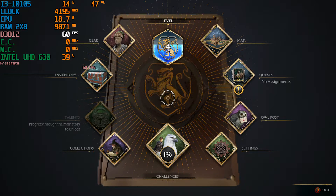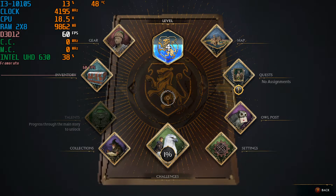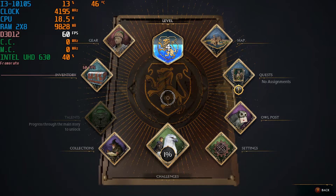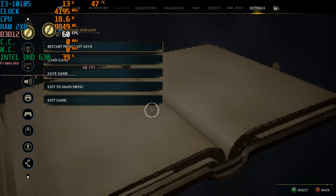Hey guys, welcome back to JavonRose16. I am your host Javon, and today we're in for another crazy video where I managed to get Hogwarts Legacy to potato level graphics so that I can get somewhat decent framerates playing this game. Today we're running this on my Intel Core i3-10105 with the Intel UHD 630 integrated graphics.